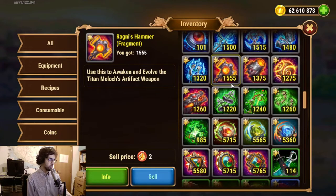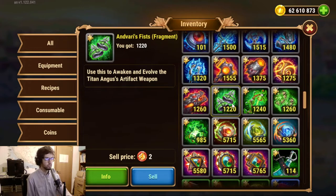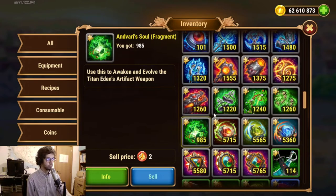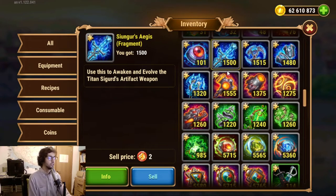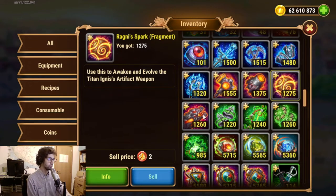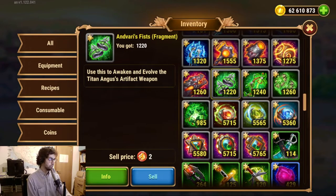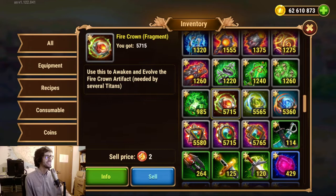As we see here, these fragments we tripled. We tripled the water fragments, and some of the fire fragments we tripled; the others we more than doubled. For earth we doubled more or less. And for the crowns and seals, we had 2,200 — between 2,200 and 2,500 — now we have 5,700, so we doubled those.